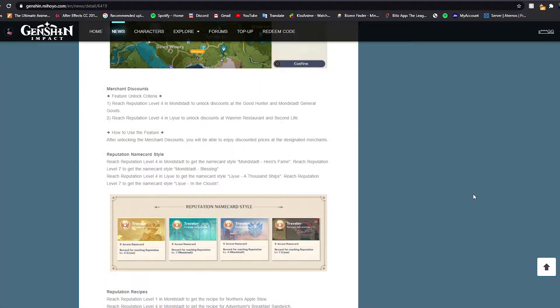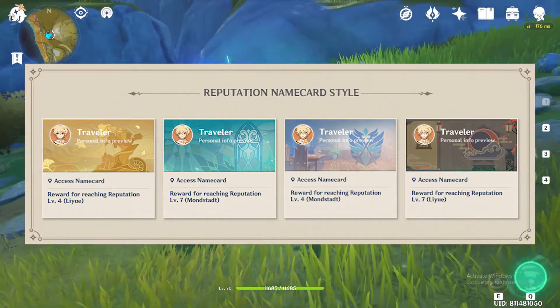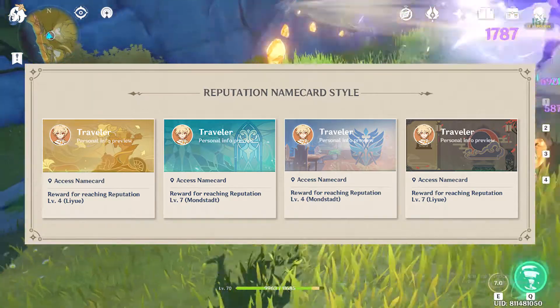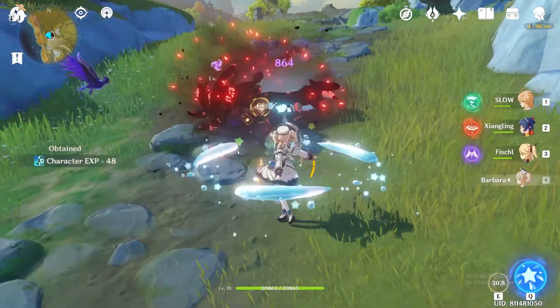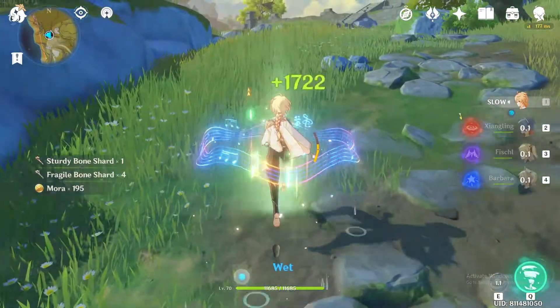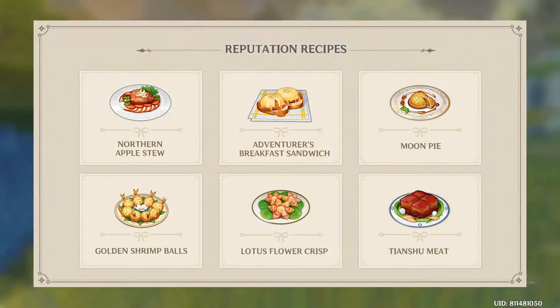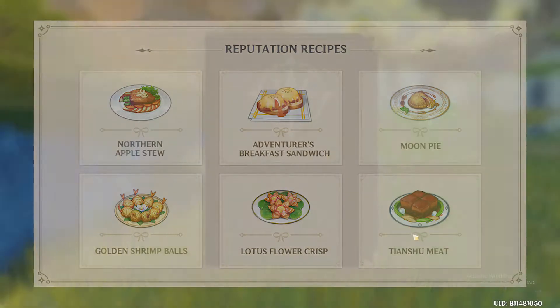Next up are Reputation Name Card styles. If you're into name cards, you get four new ones unlocked at reputation levels 4 and 7 in both regions respectively, and they look quite nice. After that are new food recipes that you can unlock at reputation levels 1, 4, and 7 in each region — six recipes total.